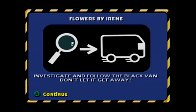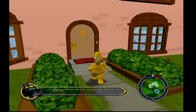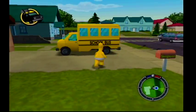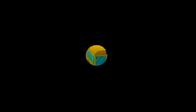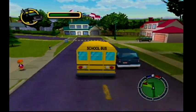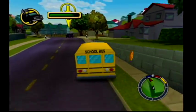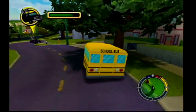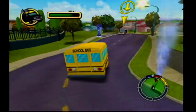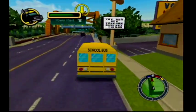Alright, so our sexy paranoid Homer is now going to have to investigate and follow the black van — don't let it get away. So we just gotta hop out of our house. I was hoping to get into a better car because we want to follow him and this bus isn't exactly speedy or controllable, but I guess we've got no choice. Probably should have thought of that before I got into the mission. But this is the tutorial level so I can't see us having much challenge here. Although he is driving erratically — not even stopping at stop signs. Nothing suspicious about that.